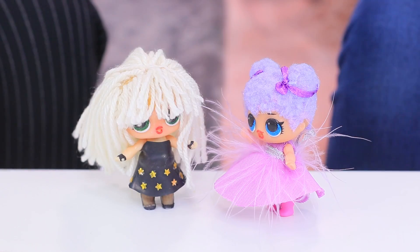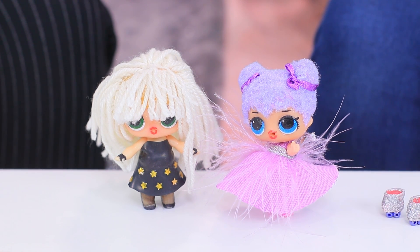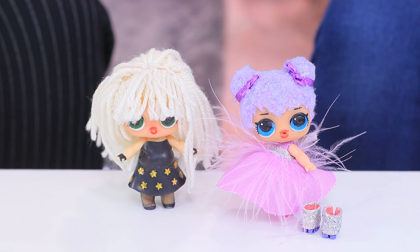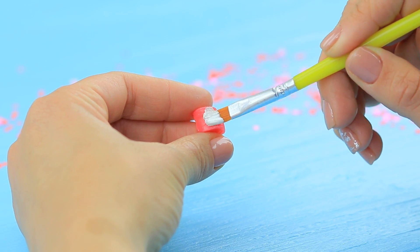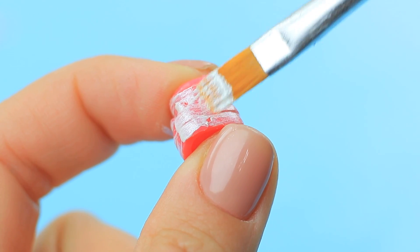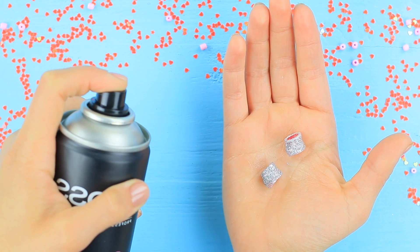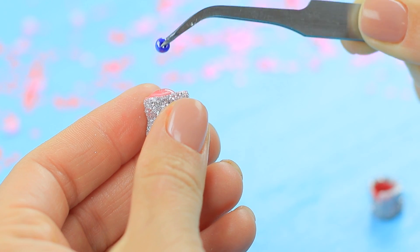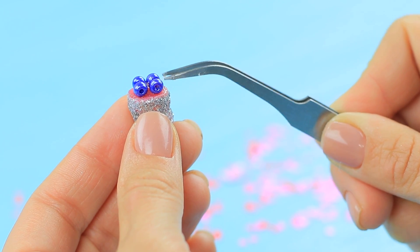The friends start a big argument over accessories, and the LOL dolls are fed up with their owners screaming — they have more important things to do, for example, a party! Cutie puts on her tiny roller skates. Coat LOL boots with white glue, sprinkle them with a lot of glitter, and secure it in place with hairspray. Attach four seed beads to the sole with super glue so they look like roller skate wheels!